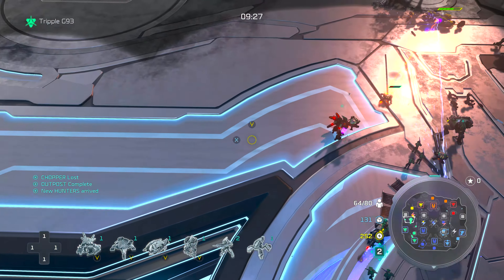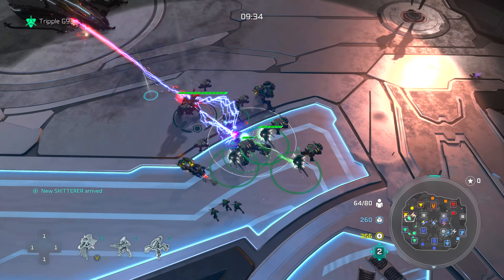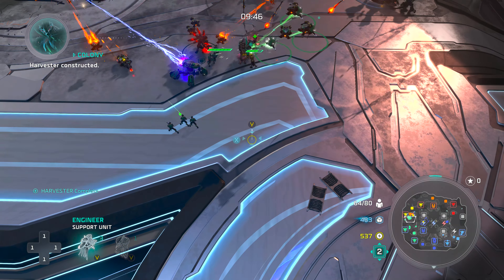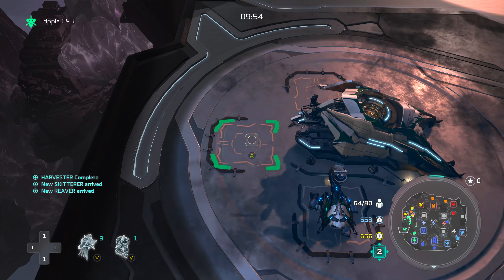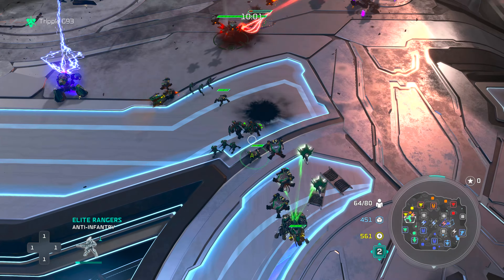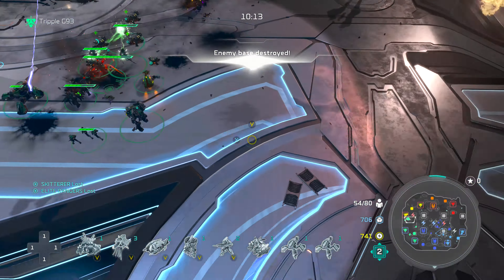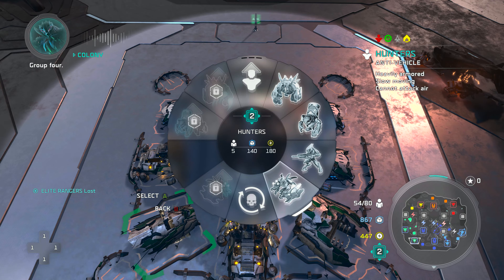We're still trying to get our second base established and keep the pressure going. We get another skitterer set up and have elite rangers as well. This looks like a fight we can take, so we're going to focus down on yellow's base and see if they're going to try and stop that. We get a cleansing beam going down on our side, pushing out orange and dealing a lot of damage. We're still focusing on economy during the fight. We got the base! Now we can retreat a bit because there is siege — we should get an apex to deal with siege and get some shroud up.